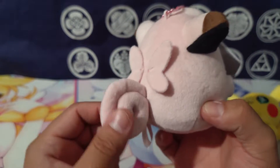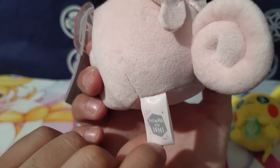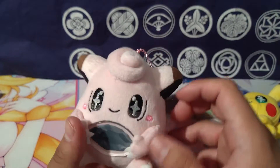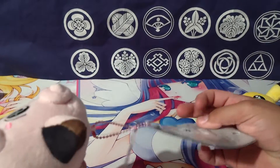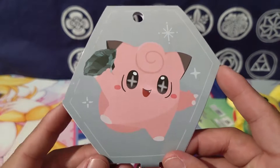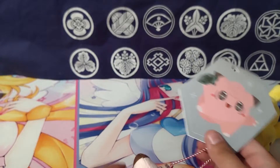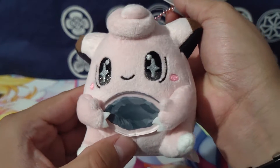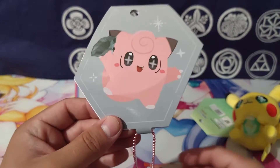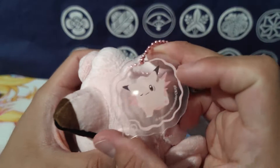It has little wings — I forgot it has wings until it evolves into Clefable where they get a lot bigger — and a little tail, which is really cute. There's the tush tag, Game Freak, all that stuff. The art picture is really nice; I like the little tooth — the mouth is closed but you get that shiny from its eyes. It really gives it so much character and charm.